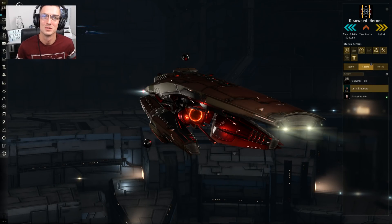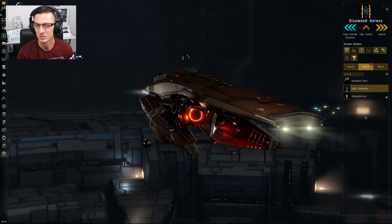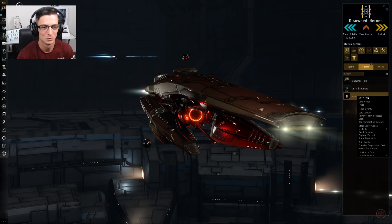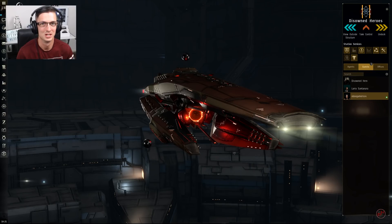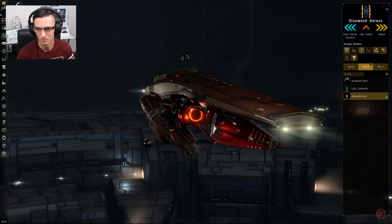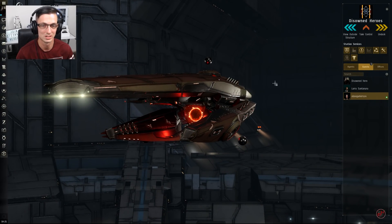Hello everyone and welcome back to another video! Today I'm teaming up with XBoxGamersS4 to take out an engineering facility in our system. I'm not really sure why we're blowing it up — Xbox just kind of wanted to put his engineering facility here, so why not blow theirs up? No one in local, so I don't think we'll run into any competition. The corp who owns it is pretty much a dead corp and it was in low power mode when we first reinforced it.